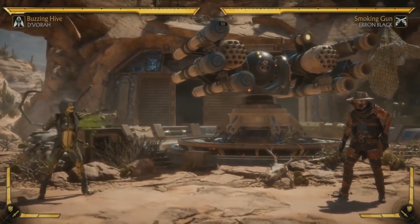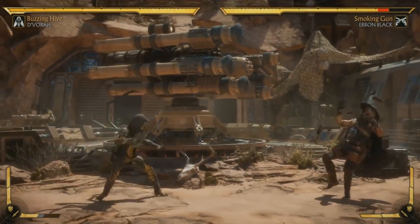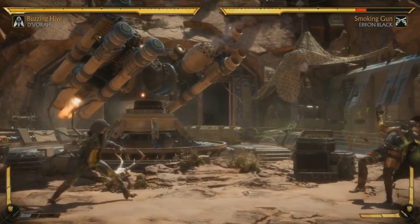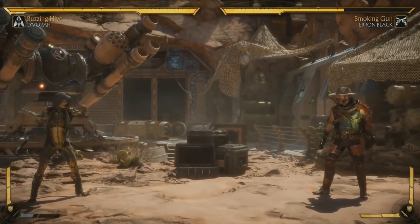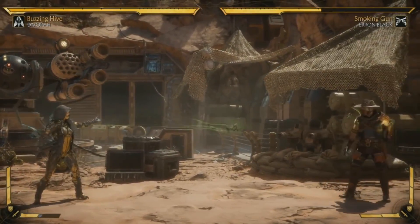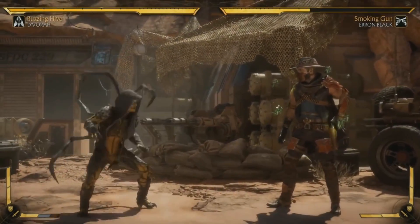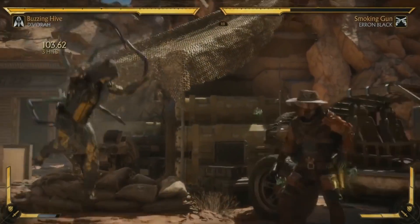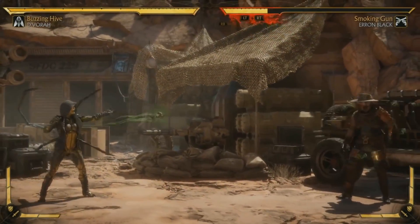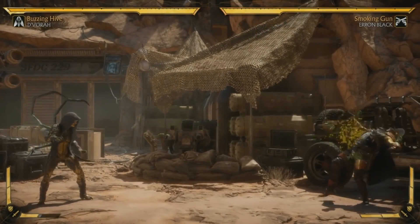I really like this projectile where she sends out one of her babies. It's a slow-moving projectile with good startup, but it's really good to let it fly. They're not traditionally straight — they actually move up and down, so depending on whether you're ducking or not, they may or may not hit you. It's very hard to jump against D'Vorah because her normals have such good range. She's not going to win a projectile battle with someone like Liu Kang, but if she can establish her projectile space, these things are very effective.